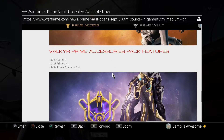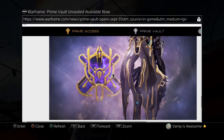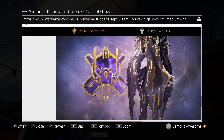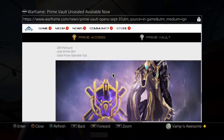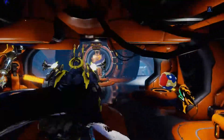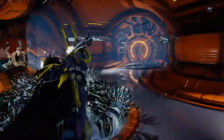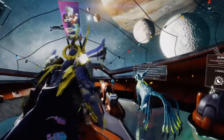I'll be honest, this Seren Prime Accessories pack — I completely forgot that this was a thing with Seren. It does look pretty cool. This is available for all platforms, so you could go in-game and get the relics for them right now. That's PC, PS4, Xbox One, and Nintendo Switch.